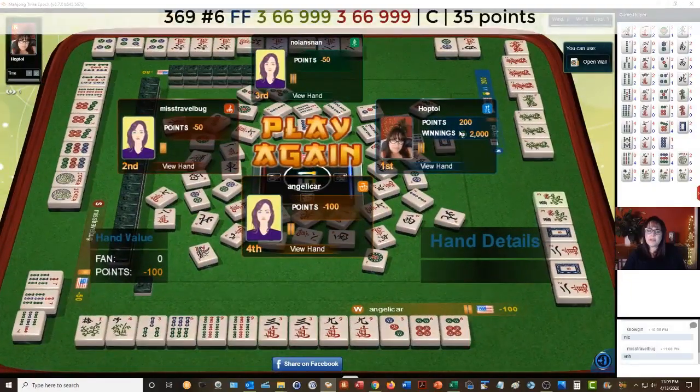This player — 3, 6, 9, 3, 6, 9 — maybe the 3, 6, 9 concealed hand. They had options.